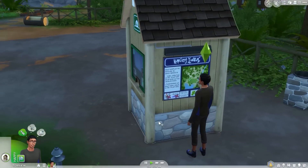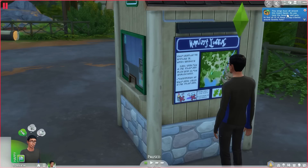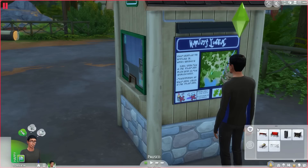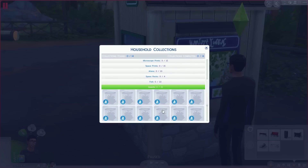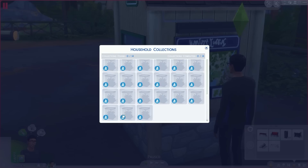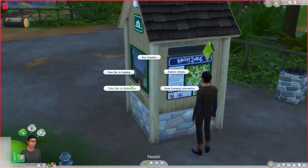You can also take me to lodging, explore the woods, or read camping information. Let's see what that means. Oh it's over here — this is cool, it actually looks like the map. It says: 'Tiny wings buzz all around this insect haven — do you have the tendency and guts to find all 21 of these creepy crawlies around Granite Falls?' A new collectible! Right here — insects. I actually liked capturing fireflies in Sims 3, so this is cool, another collectible thing.